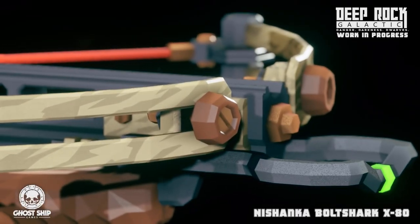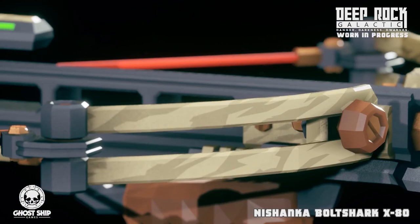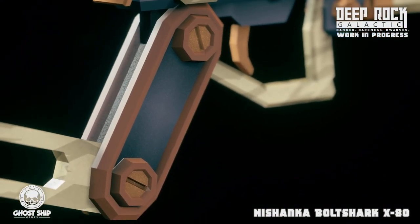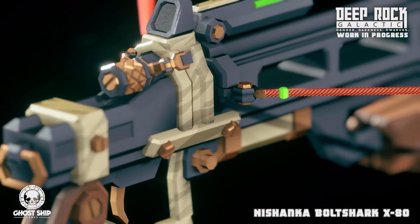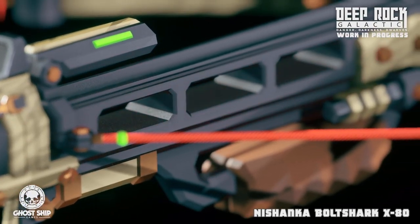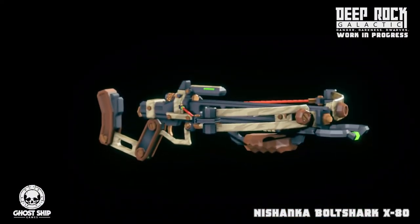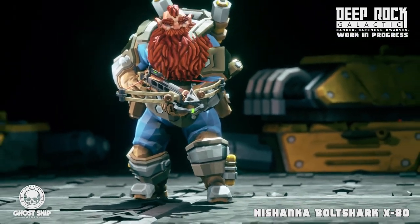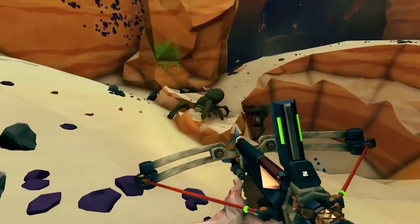The first secondary we were shown was the Nashanka Bolt Shark X80 — that's the best I can pronounce it after like 50 tries. It's a crossbow for the Scout and what we know is that it shoots bolts that you can pick up. Most likely you can only pick up bolts that you miss. This is the only one out of the new weapons that doesn't look like future tech though — it's just a normal crossbow, at least from what we've seen so far. Even though it doesn't look like much at first glance, this is one that I'm really looking forward to, because there's so many ways that Ghost Ship could make a crossbow just be so much fun to play with.